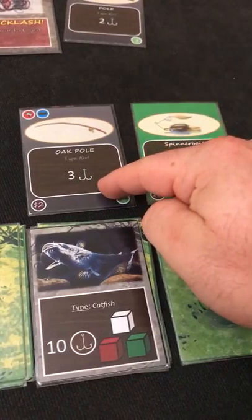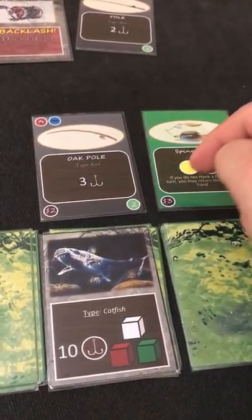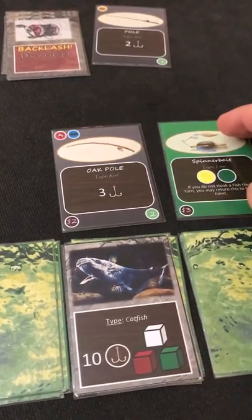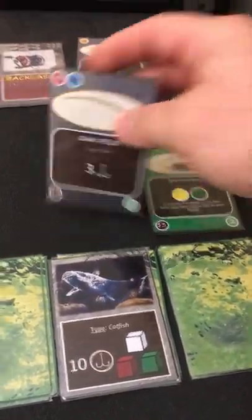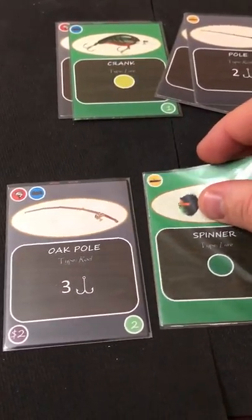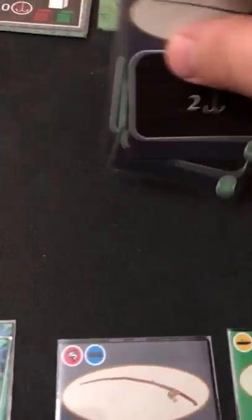I'll spend two money on the oak pole — two buy power, three power — and keep the spinner in hand. Moving to cleanup: discard played cards and draw back up to five. Replenishing the bait shop.